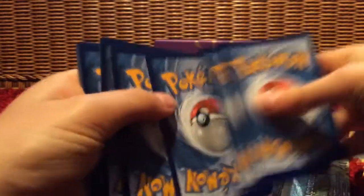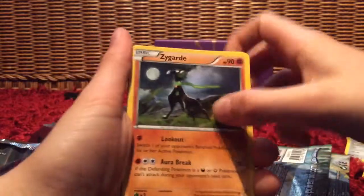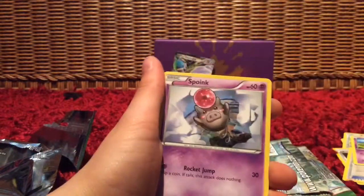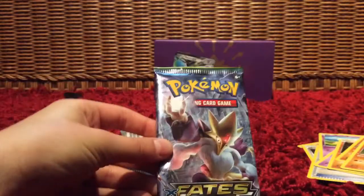And this is our last one. So we got Delphox Break — this is our first Delphox Break pack we've opened today. I bet I'm going to win. Okay, we got Zygarde, Bent Spoon, Altaria Spirit Link, Cofagrigus, Spoink, Diglett, Larvitar, Carvanha, Mothim, and the rare is Flygon.